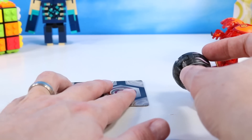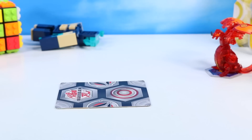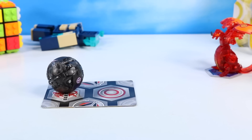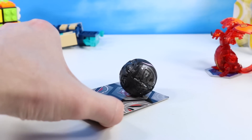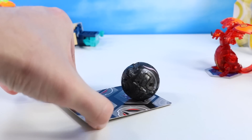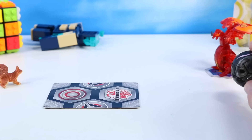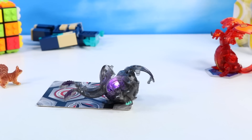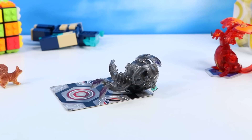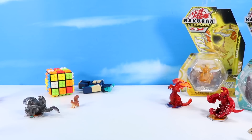Drop it onto a gate card — it's just a little easier. It kind of stuck down with no pop at first — I rarely see that happen. Let's give it a light drop. There we go — nice glowy purple LED look. That was a pretty good pop right there. Nilius, another very interesting Nova Bakugan.